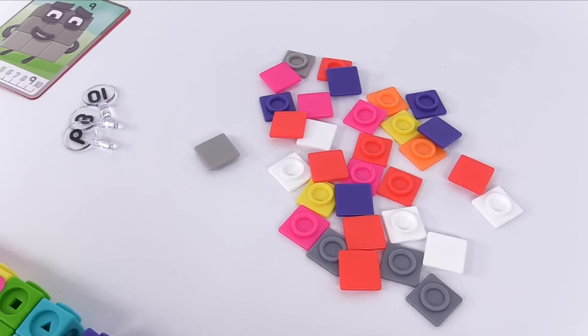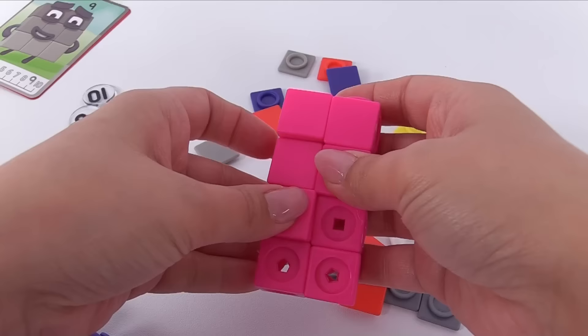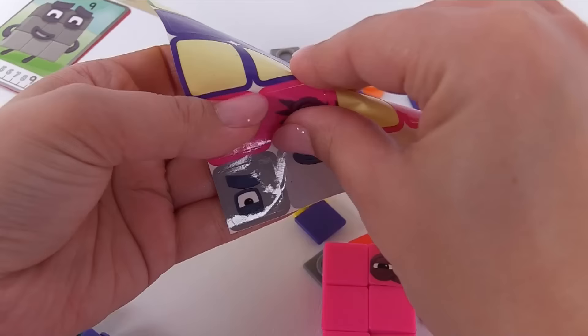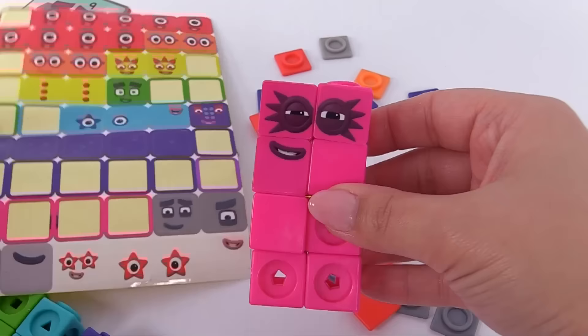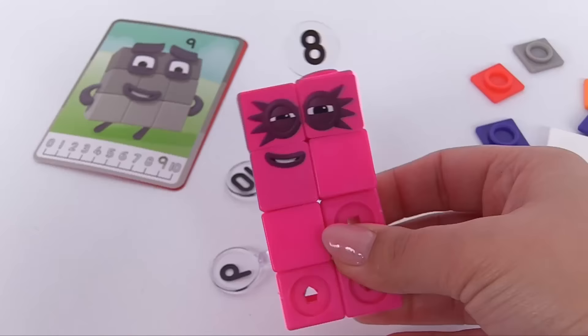And now we can add the face pieces. We'll need a set of eyes — here's one eye and the other eye. Now we'll need a mouth. Here it is — let's get it on right over here. Now number 8 is complete. Oh wait, we're missing one piece up here. We need to find the number 8. Do you see the number 8? Right — it's this one over here. And now number 8 is complete.